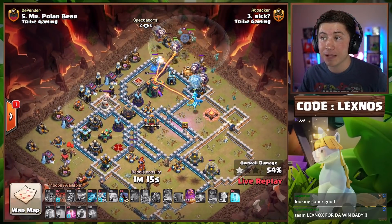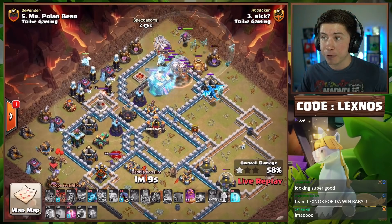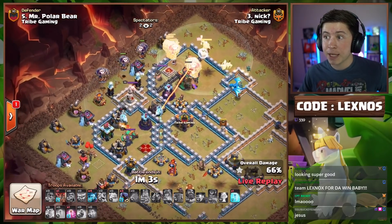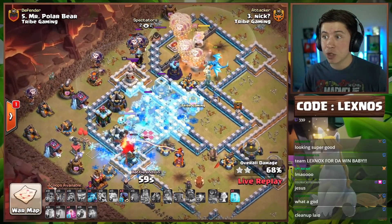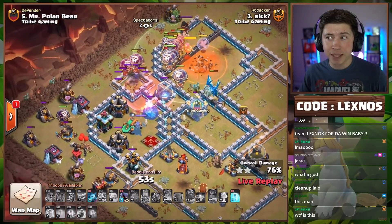He starts the Lalo from the top side of the base with two freezes, one Haste, Warden on air with the Owl to support. Freezes the Town Hall. There's the Tornado Trap but half the loons make it through. Pops the Warden ability. Down goes the Town Hall. First Ice Golem pops, second Ice Golem pops, everybody's frozen. We got to get the loons through the poison — Warden's about to take a lot of damage but he'll be okay.